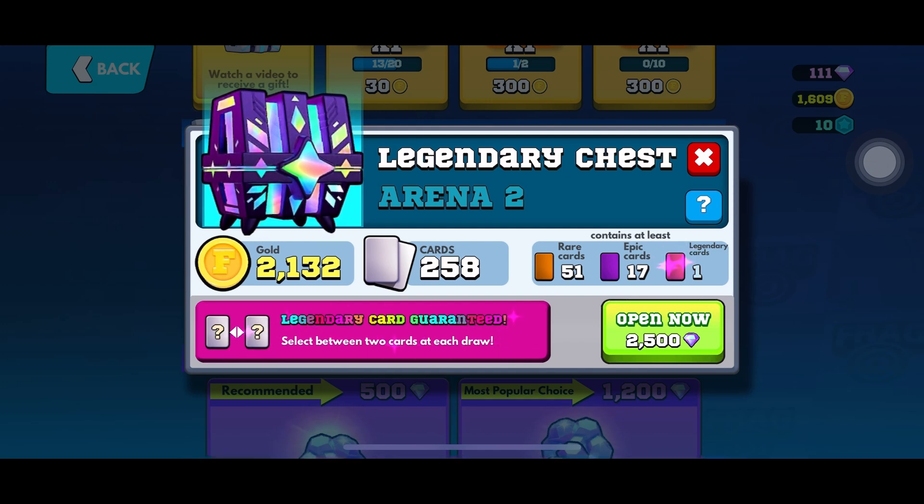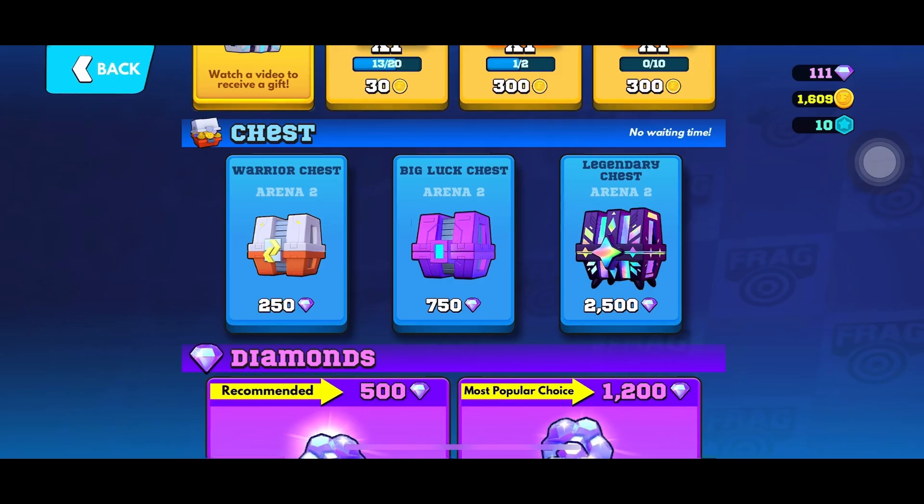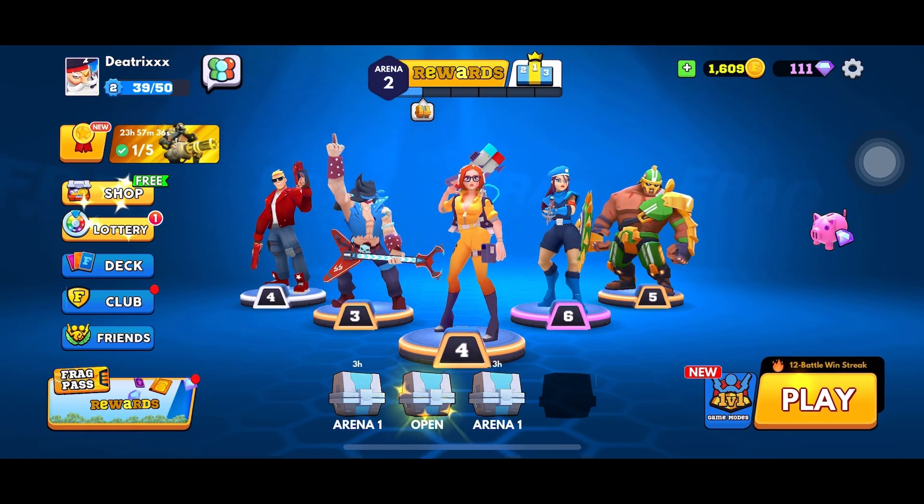If you have enough gems, go ahead and tap on the open now button. This will confirm your purchase and now you will be able to open the new chest. And this is how you can buy chests on Frag Pro Shooter game.